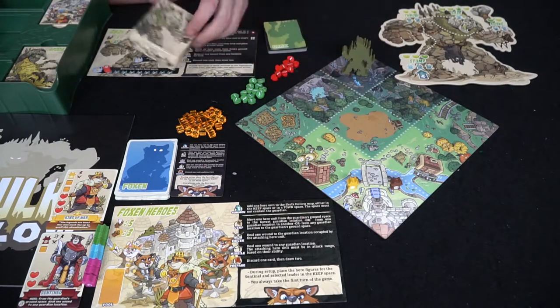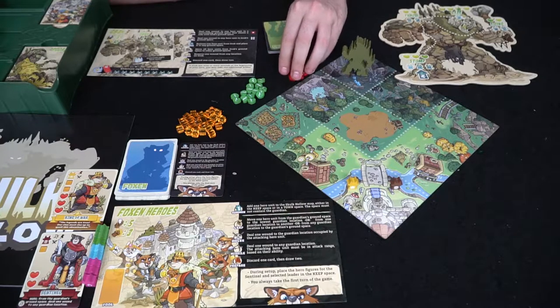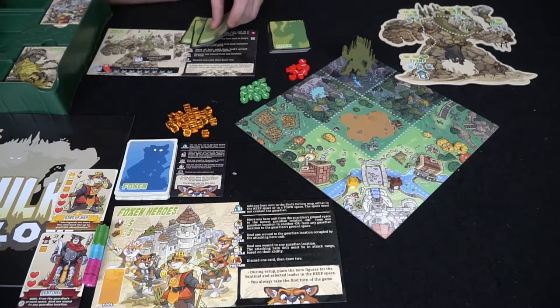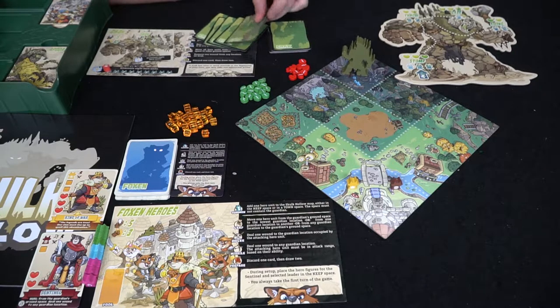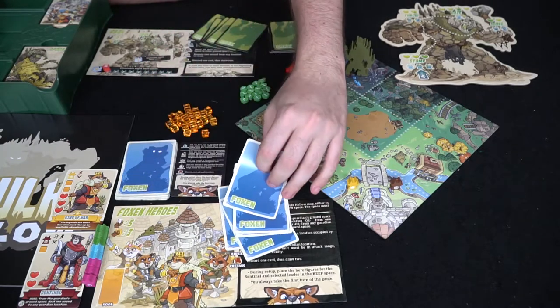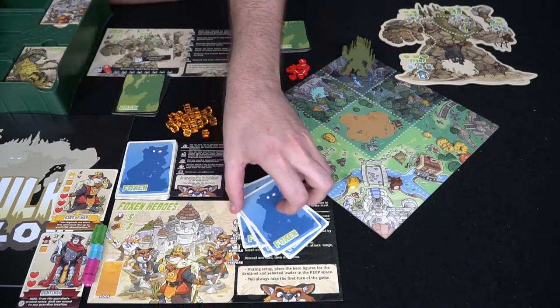We're just going to use the basic Grack here. The board is pretty much set up — we've got the damage track for the heroes, the damage for the guardians, and the energy pool. Each player is going to draw their hand limit of cards, which is five to start the game off with. Make sure your decks are shuffled, and the Foxen are always going to start the game off.